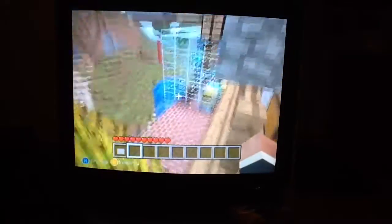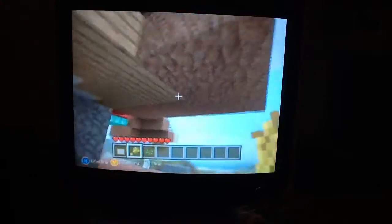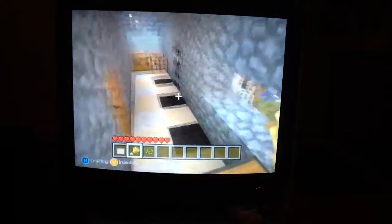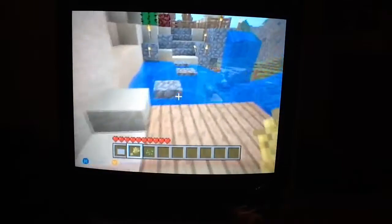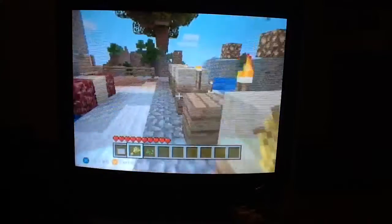There's that, and then here's some other rooms. He has a nice wheat farm, I like that. He has a lava fall down there, and this is actually a monster-proof house because there's some water over here that keeps monsters out. Monsters will fall down and go. I don't think there are any other ways in.